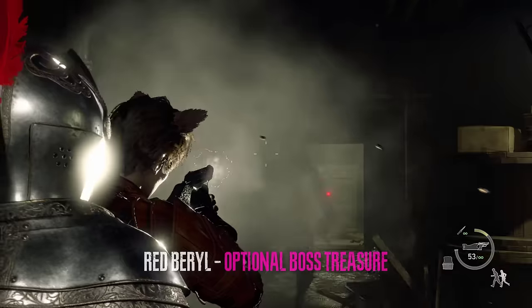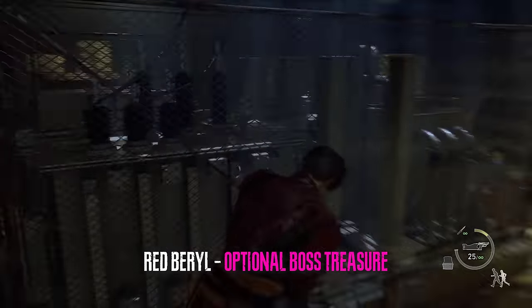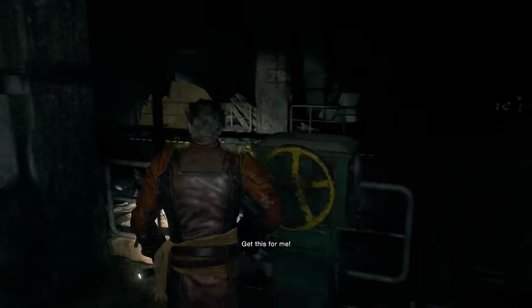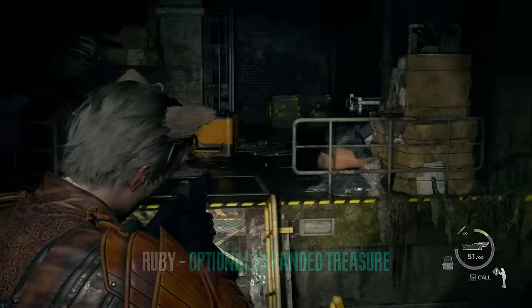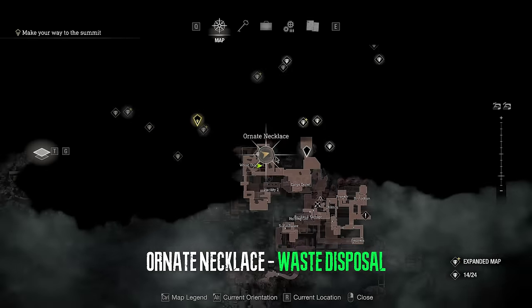This iron maiden regenerator will drop a red barrel. In the room after that we can get an expanded treasure right here and grab it. Once we go across that bridge in the same area we can grab the ornate necklace inside of this briefcase.